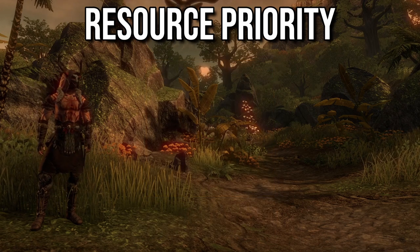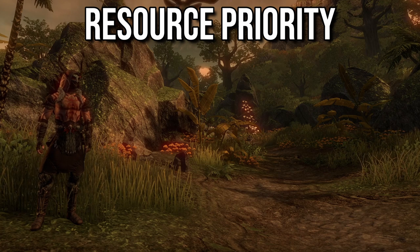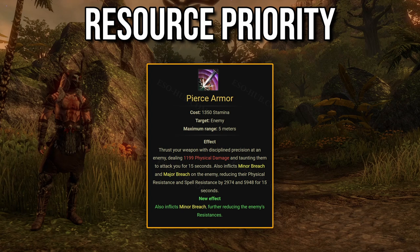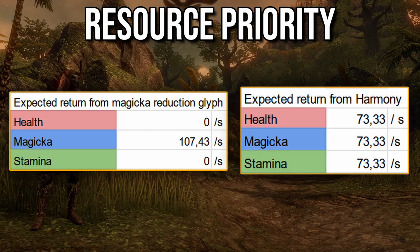Third, do you need both resources or do you need to focus on one of them? Cost reduction is much stronger when you focus on one resource — for example, focusing on just Magicka on a Necromancer or Warden who usually have Pierce Armor as their only stamina skill. If you need both stamina and Magicka, then Harmony grows stronger.